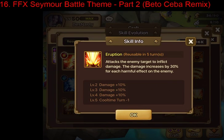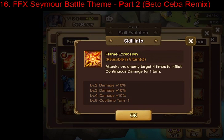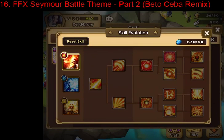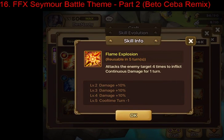For the third abilities you have a choice between Eruption and Flame Explosion. Eruption scales off multiple harmful effects on the target, similar to Jallen's third skill — very good for raid beasts and R5 where debuff stacking is important. Flame Explosion is a multi-hit that also does continuous damage at max harmful effect rate, making it good for necro.